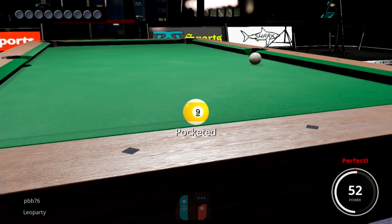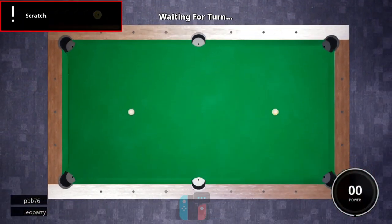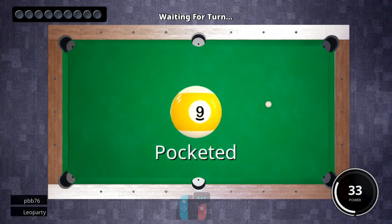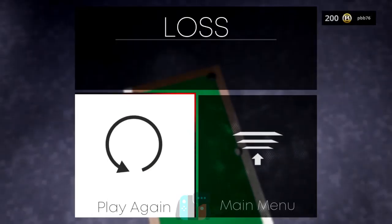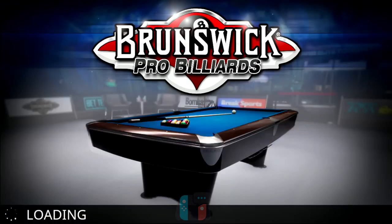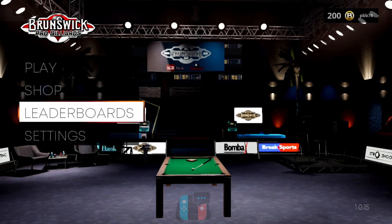In we go — oh, scratched on the nine ball. This game comes from FarSight Studios, by the way, more famous for their pinball games. They did release Brunswick PBA Bowling last year, which is a decent bowling game — I've reviewed that on the channel and really enjoyed it. So they've obviously got the Brunswick license and they're running with it. Let's have a look around some of the options, because this is kind of what lets the game down a little.